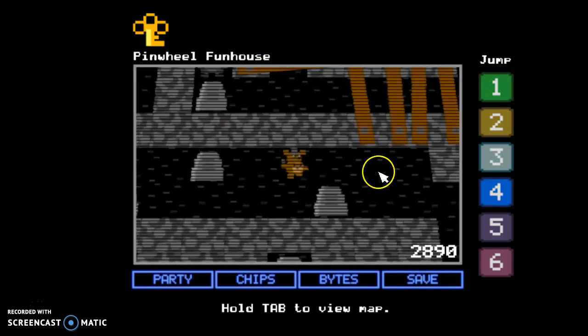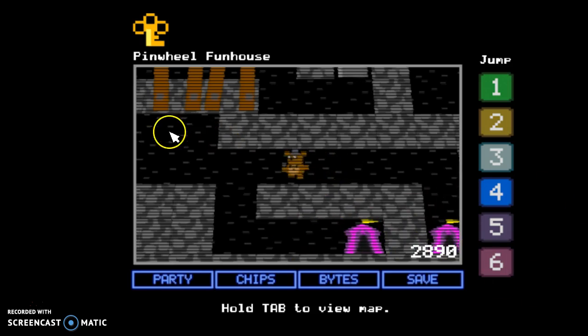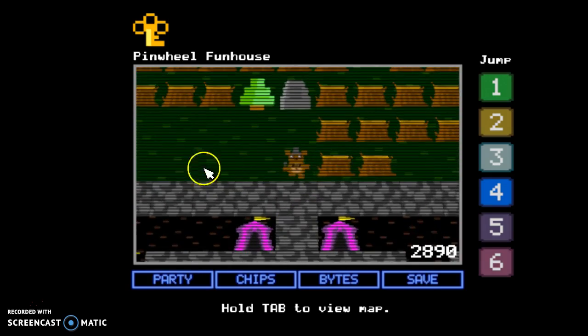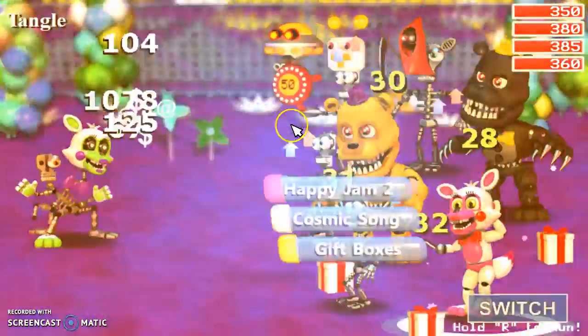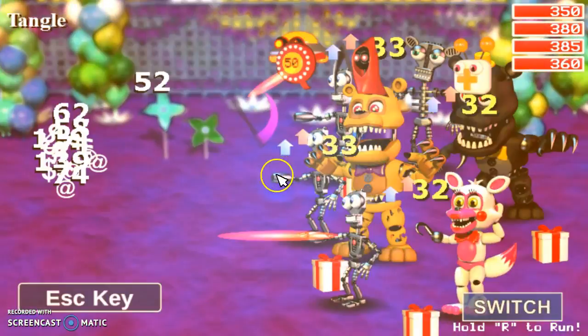Sometimes when you get teleported over here, you'll get teleported through one of these tents eventually - or that tent over there. What you need to do is go through this block. It may seem sneaky, but then you go through there and you'll find a Bubba. These guys are my worst nightmare.